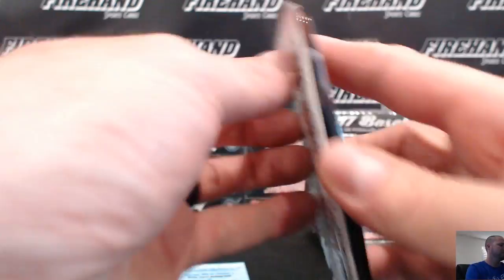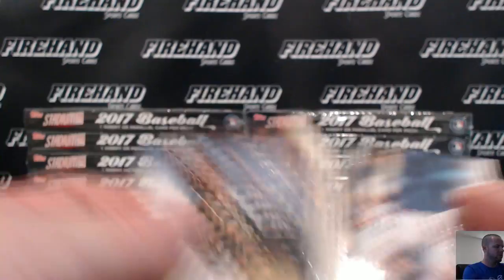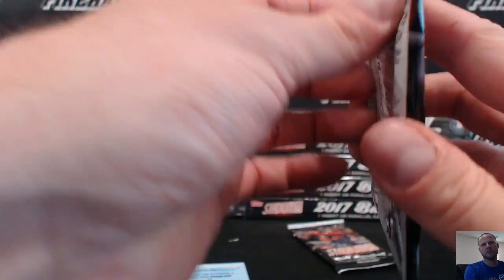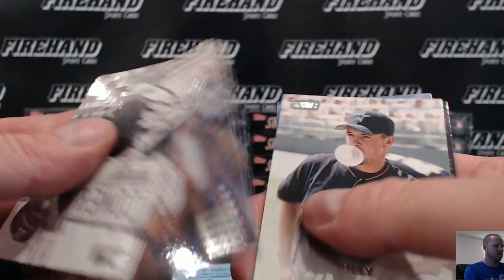Noah Syndergaard scoreless streak. Gary Carter gold. Just thinking where's our second auto — but we already got it. Cespedes Power Zone. Adam Jones gold. Carlos Correa contact sheets. Alright, six down — we are six deep.